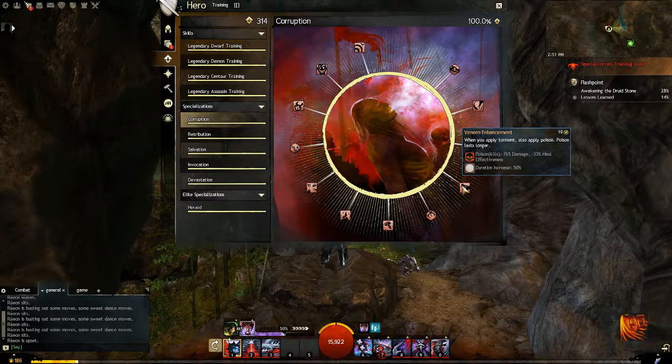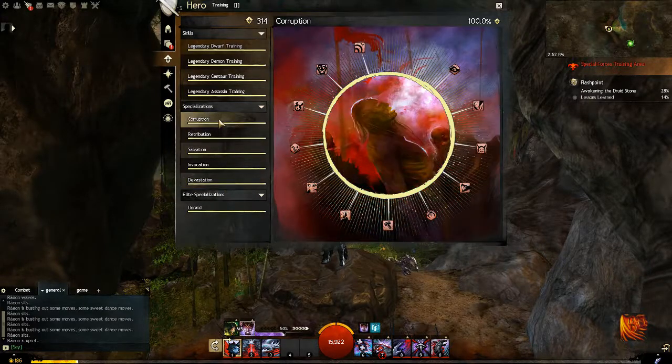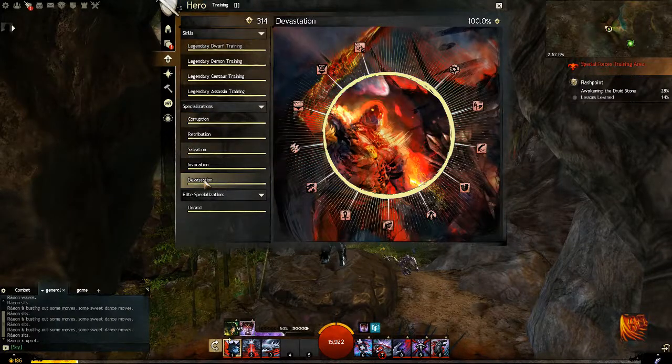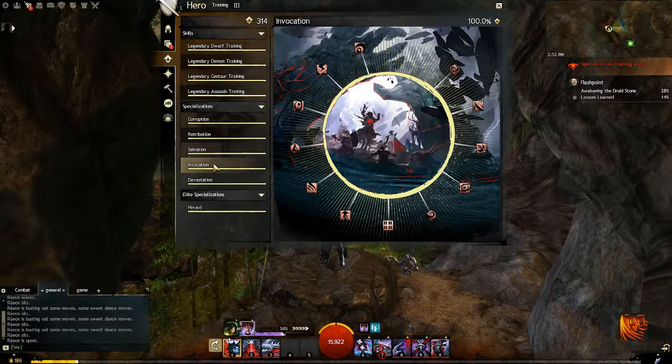However, if you're going a power build first, start unlocking Devastation and unlock the entirety of Devastation. After you get Devastation or Corruption unlocked, do the counterpart: if you unlocked Corruption first, get Devastation next; if you unlocked Devastation first, go Corruption. And after you reach level 70 and can unlock the third specialization, go Invocation.